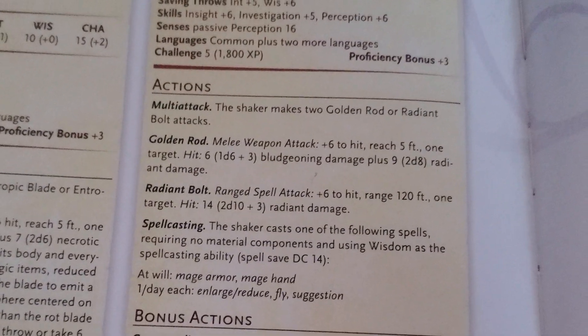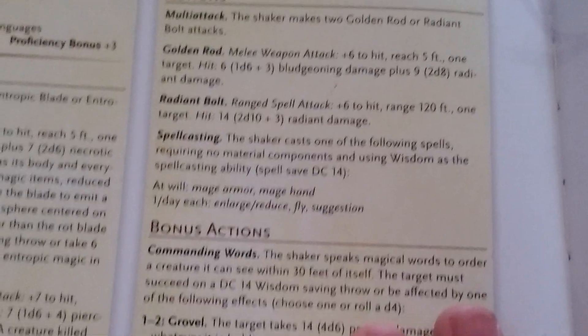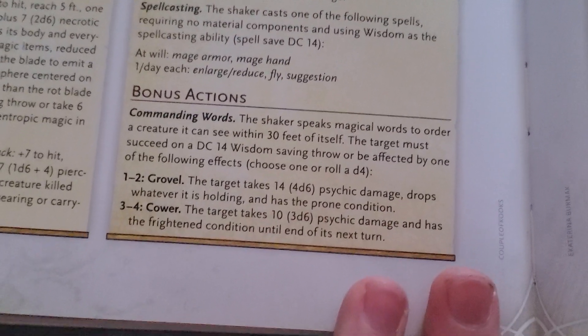They have a multi-attack with a golden rod that does 1d6 plus 2d8 radiant. They also have a radiant bolt, and a spellcasting ability including enlarge, reduce, fly, and suggestion.